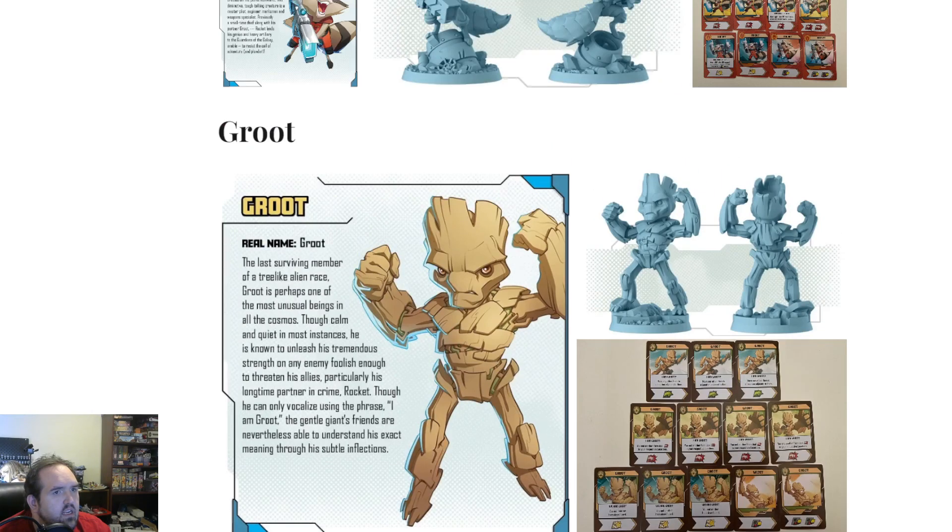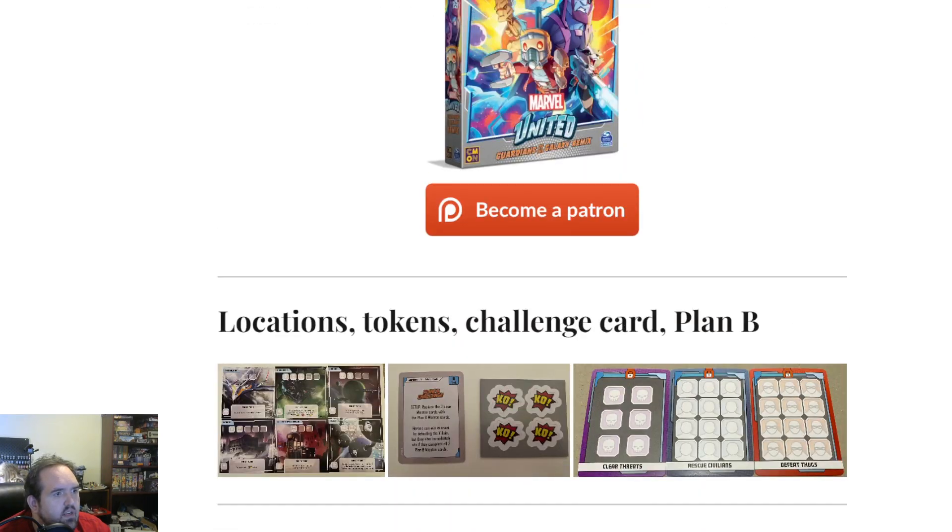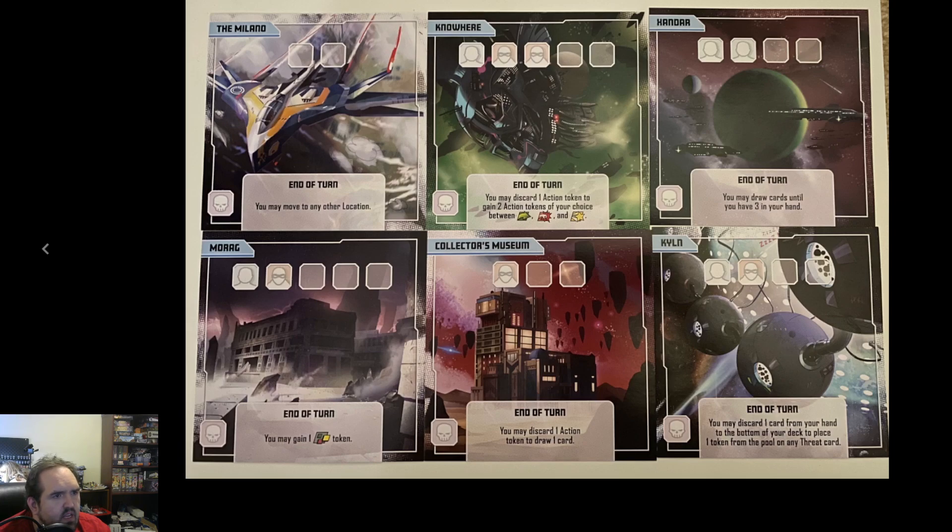We can take a look at their locations. We've got Morag here, where you can gain a wild token. We've got Nowhere, where you can discard one action token to gain two action tokens of your choice between move, punch, and heroic.